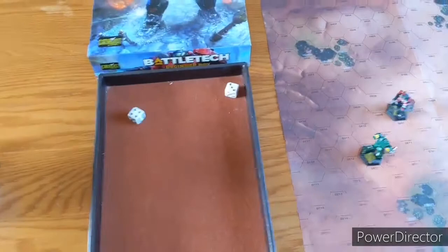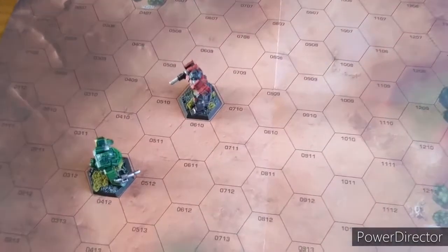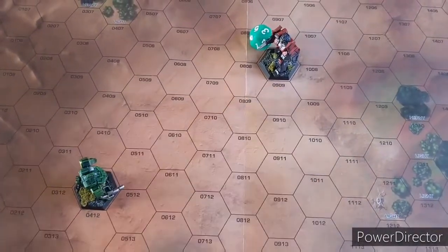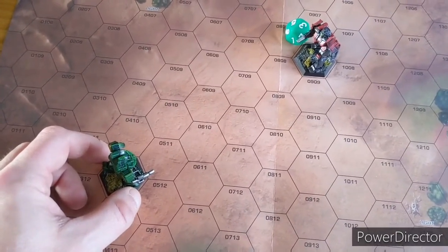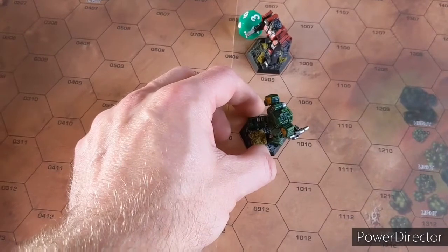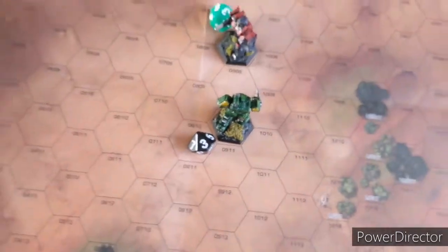Turn 3: House Liao gets 7, Kurita gets 5, so Kurita moves first. Kurita moves backwards 3 hexes - placing that die. House Liao considers his options: he can't get out of range easily, so he decides to run - going 8 hexes. Because he ran, we note that with the die on the base.